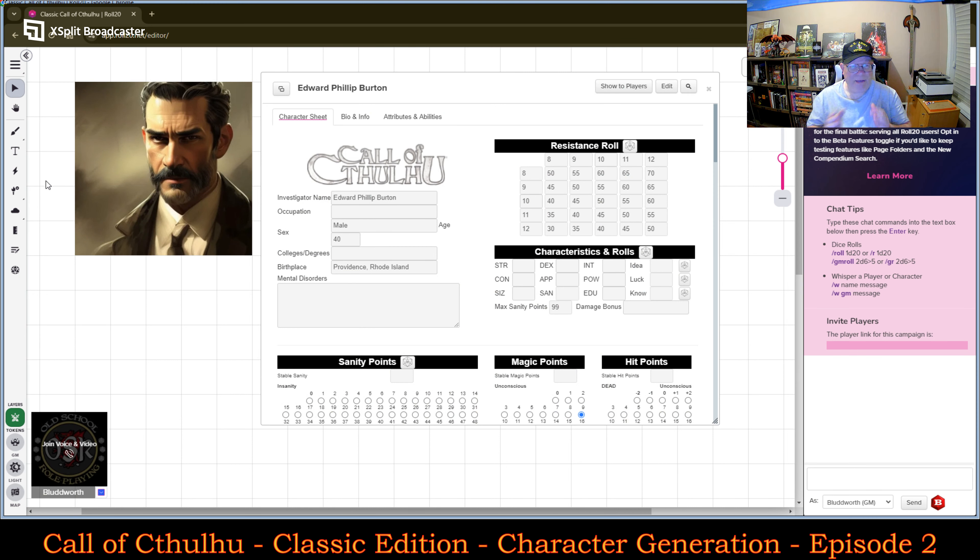Here I have my character. His name is going to be Philip Burton — Edward Philip Burton. I determined he would be male, age 40. I haven't chosen his colleges and degrees just yet. His birthplace is going to be Providence, Rhode Island — a homage to H.P. Lovecraft himself. Let's get right into rolling up the characteristics as determined by the rules.